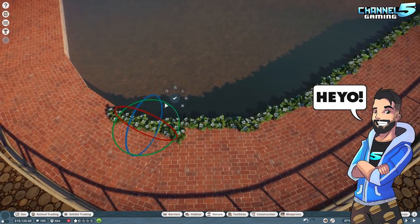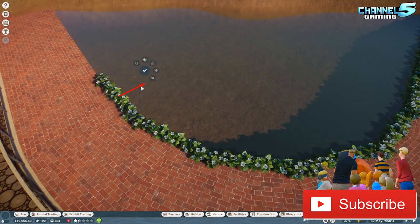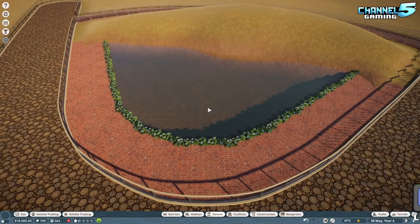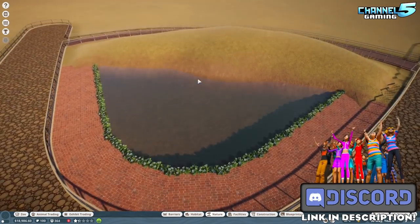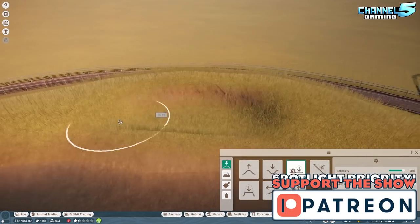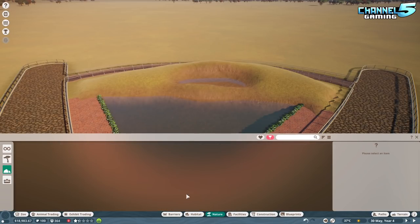Hey, Planet Zoo friends, johnny5alive here, welcome back to another Planet Zoo let's build. Today we're going to jump off by doing something a little bit different — we are doing an 800 speed build here. As you saw in the last episode I was making some good money, and as you can see in the bottom left I have about 18,000.